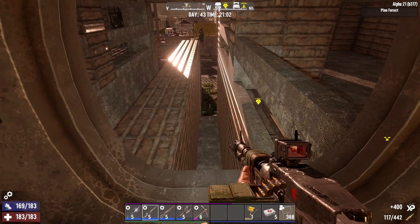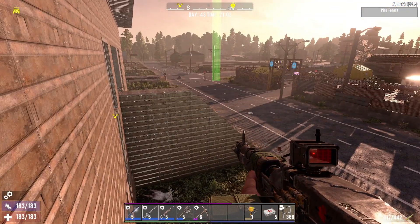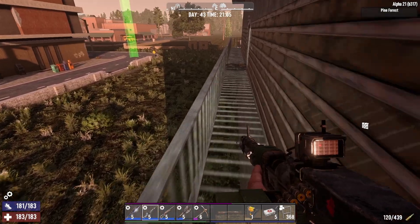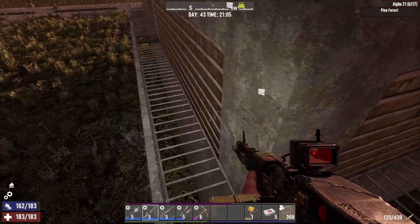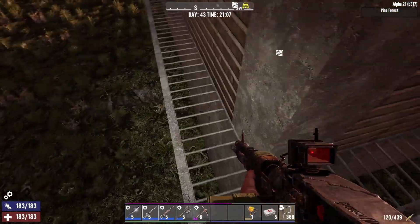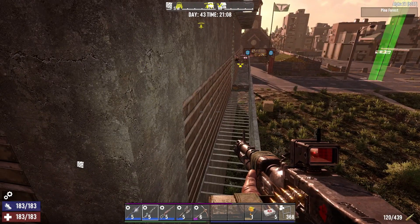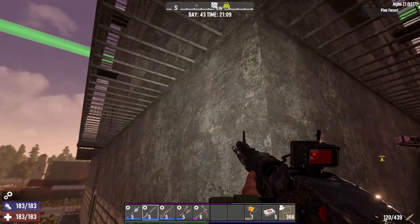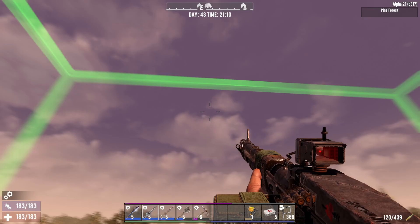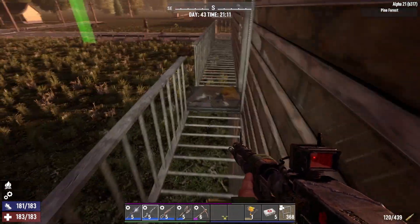One thing you might want to try is putting your land claim block somewhere inside your base where you can access it. I literally put mine inside the base where I cannot access it - the entire first ground floor is solid filled-in blocks, no cavities, completely solid rows of blocks, and my land claim block is dead center in there. Unless I want to spend a bunch of time trying to get to it, it's stuck there, which is okay because I like having these borders turned on anyway. But if I wanted to turn them off, that would not happen, so something to think about.